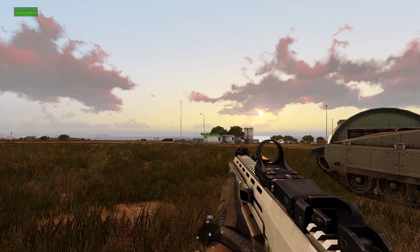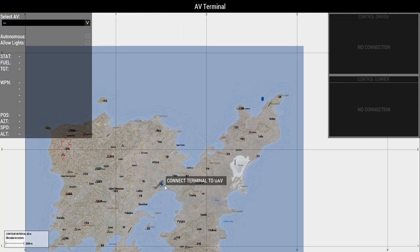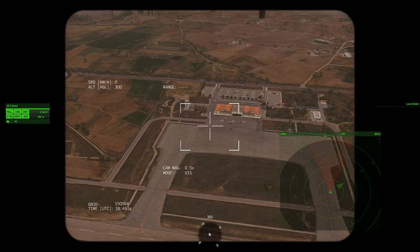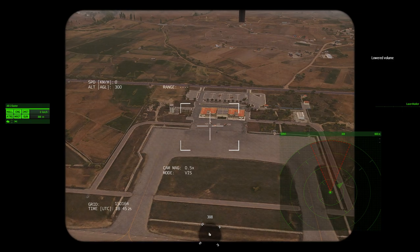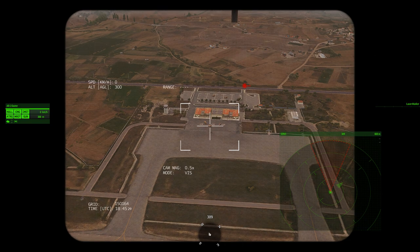First off, you're going to need some way of designating your target. I've got a UAV out in the field which we'll connect to — control gunner. As you can see, we've got some pre-placed vehicles and things here, so we'll go ahead and target them with the laser marker.